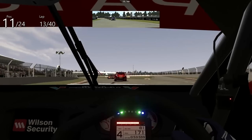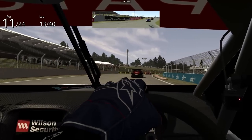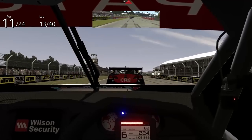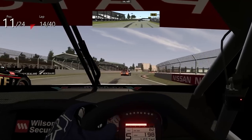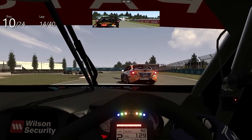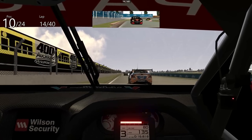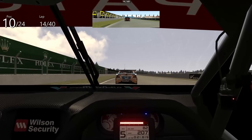One more spot and we'll be in the top 10. Here we go — big run, using that bit of extra asphalt off to the left-hand side of the track. We do the same move two laps in a row — it's wide, get the power down early. This time we make the next corner a bit better. Nice move — we're in the top 10 on lap 14!